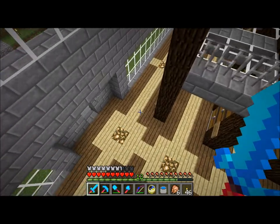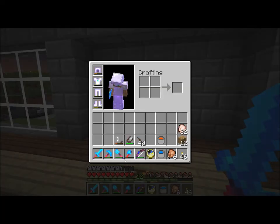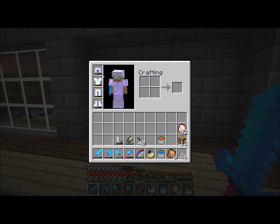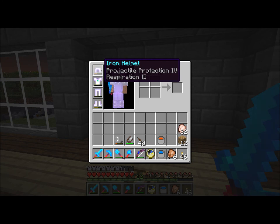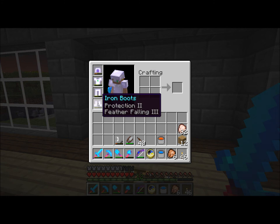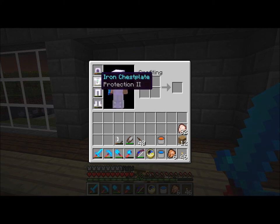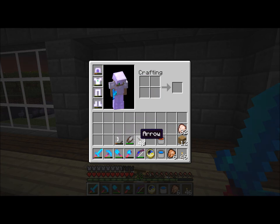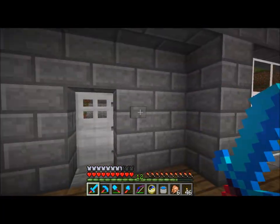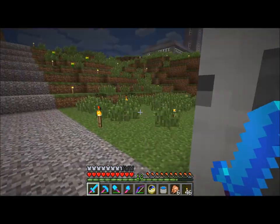One of my favorite things about this building is I can just hop off down here. Which reminds me — my second thing to talk about today is that I have enchanted a bunch of stuff. I've got a Projectile Protection 4, Respiration 2 helmet, a Protection 2 chestplate, Protection 2 leggings, and Protection 2 Feather Falling 3 iron boots. The boots were from a level 24 enchantment, and I got Feather Falling 3, which was pretty nice. I can fall from the top of this thing to the bottom and take like one heart of damage.